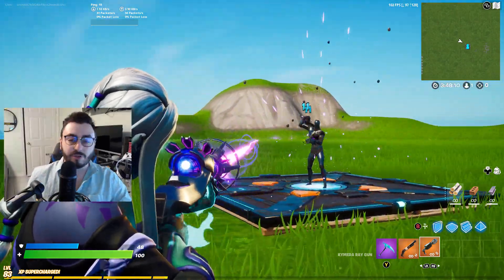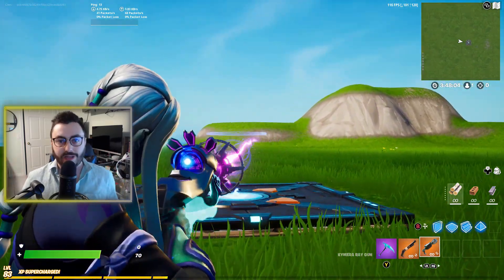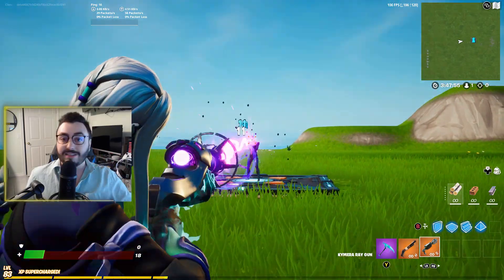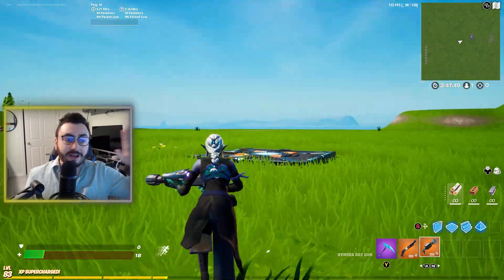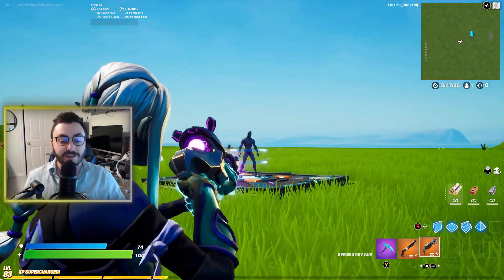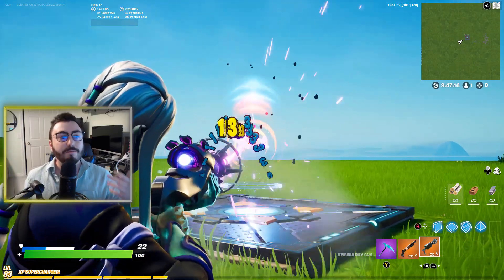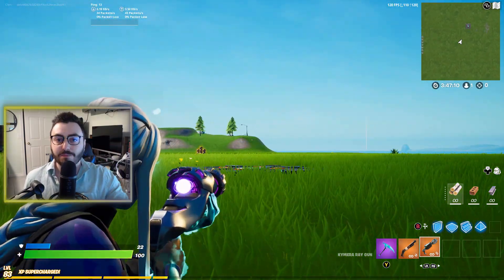You can't hip-fire this effectively — that's when it starts spraying everywhere like an LMG. Scope in and use it like an assault rifle. This thing melts people surprisingly fast; the minimum damage is around 7 but the reticle stays the same size at range. You can hit people from far away. Beam people who are launch-padding through the sky, flying up in UFO abductors, or on sky bases — you will be surprised how well this works at range.